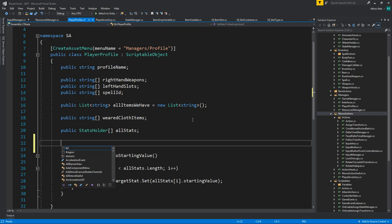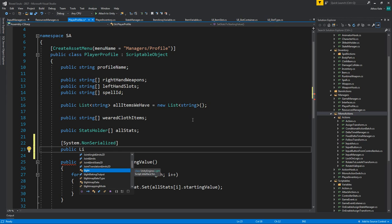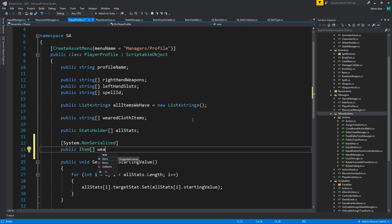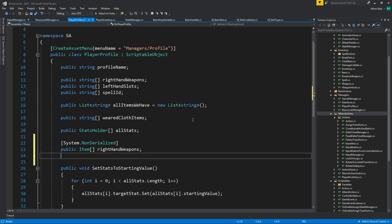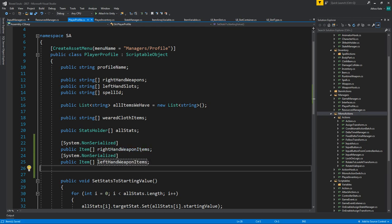We don't want these to be serialized, because these are scriptable objects and when we're changing things we don't want them to keep those references. So we're simply going to create item arrays — let's say right hand weapon items — then duplicate this for left hand weapon items.